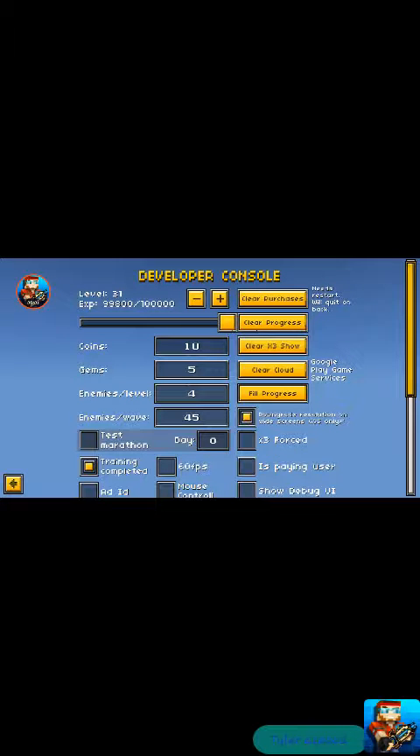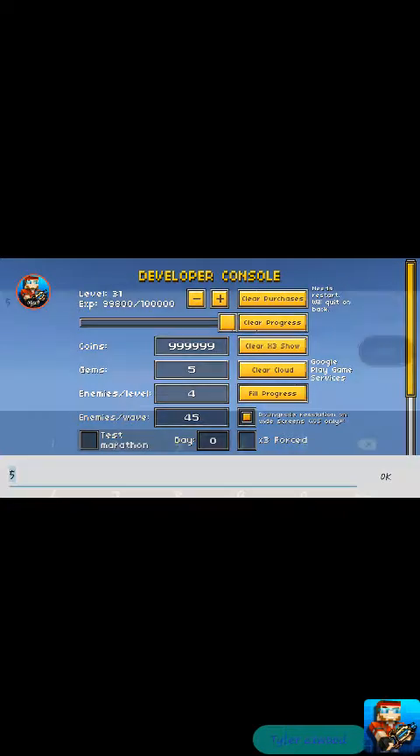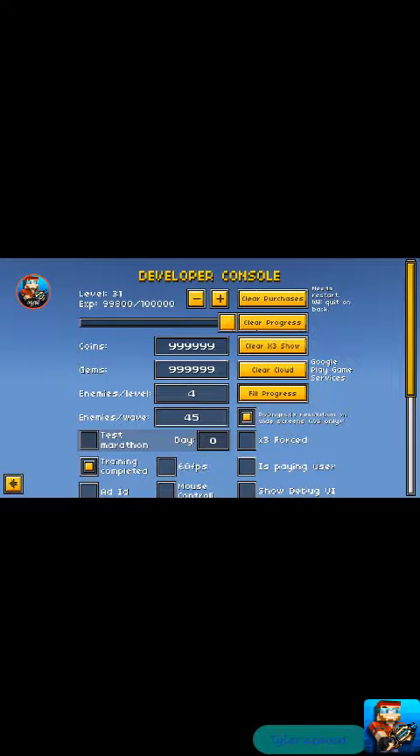I never knew 31 was the max level. This is the coin limit — they probably updated it so it's no longer limited coins and gems now. What you want to do is enter six numbers — one, two, three, four, five, six — and then press Add ID. It shows you as a paying user.